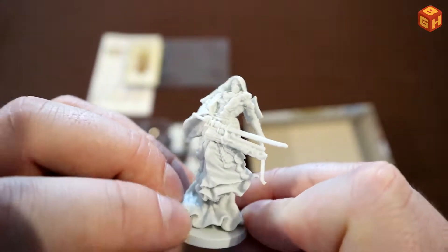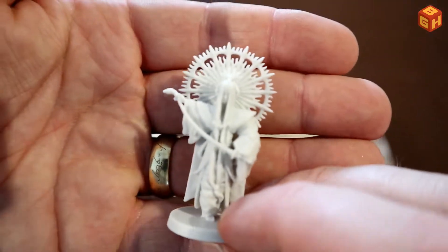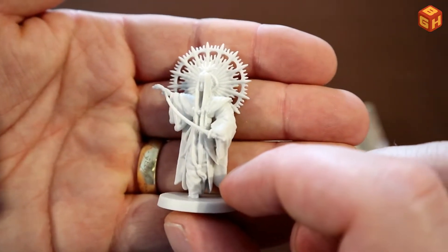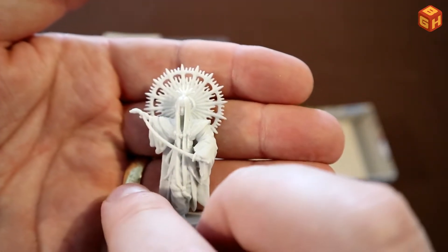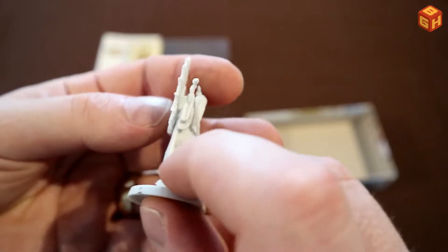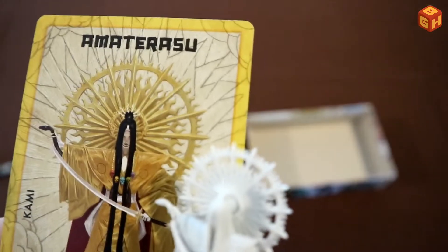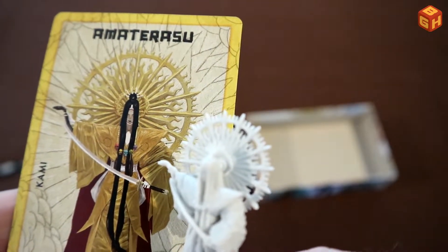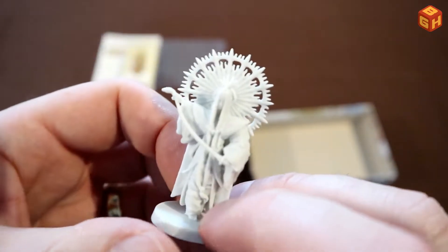Here's the lady with the sun ornament on her back, she's holding her sword and what seems to be a snake in her hand. Let me check the art real quick — yes, it does kind of look like that. Pretty cool, I really like that sun ornament.